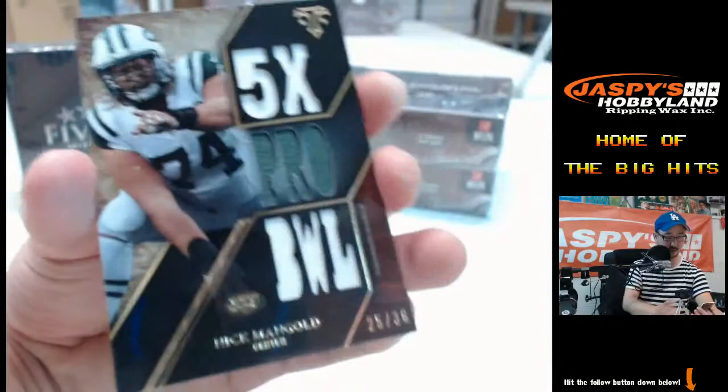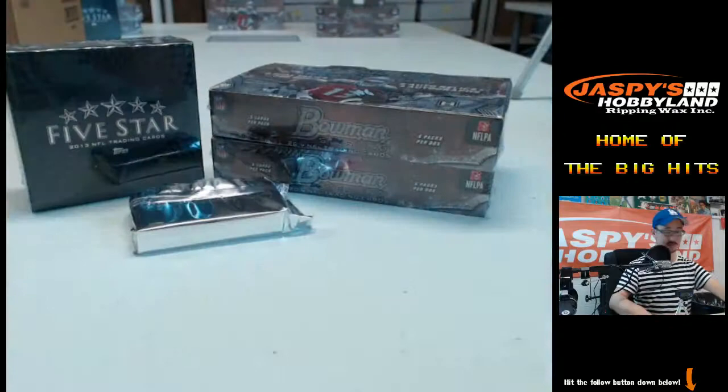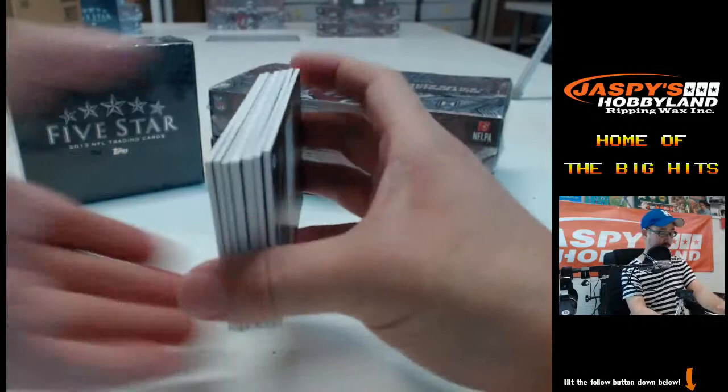Two-color patch, Nick Mangold, New York Jets, 25 out of 36, AFC East — that would be Michael C. You were trying to think earlier, Joe, who that lineman was — that's right, it was Mangold. Brandon Marshall numbered to 50.